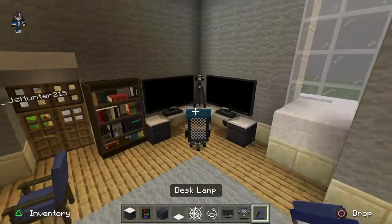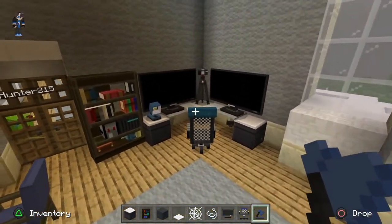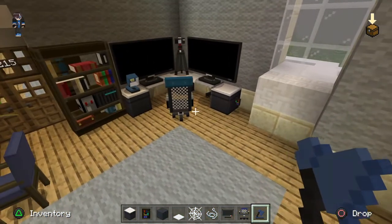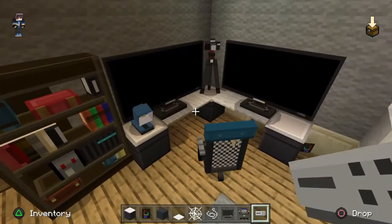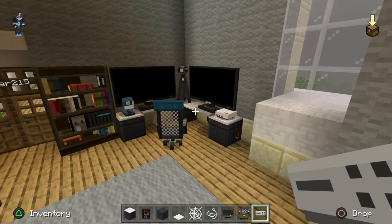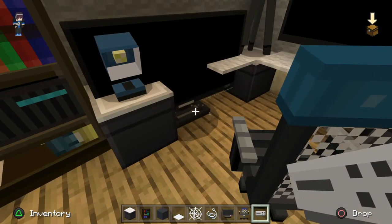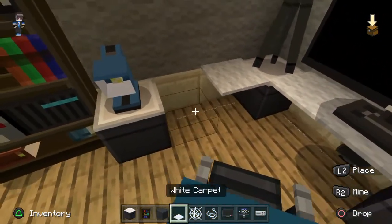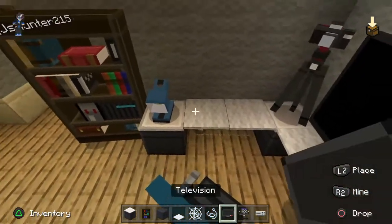Now we're going to add our desk lamp for some light on the situation. Look at this - we're doing the best with what we've got and it's looking amazing. We need to get our console in here, so let's place that right there with a little bit of space. We've got to keep the string to hold the carpet up, and then we'll add our monitor back here.